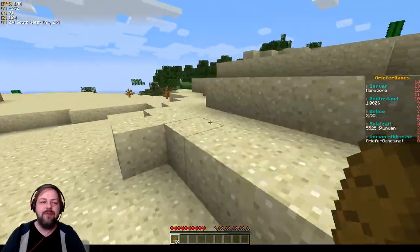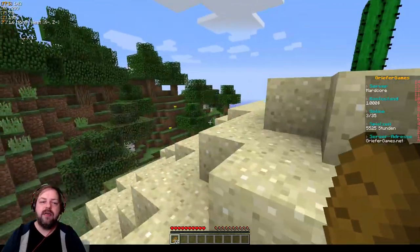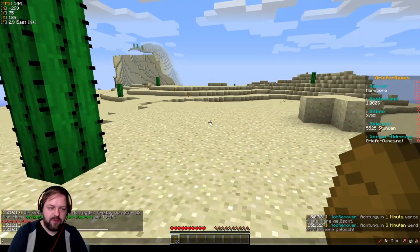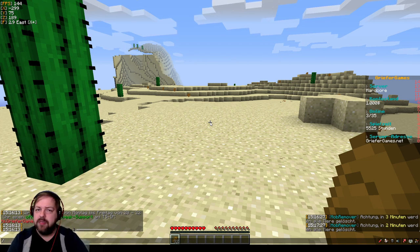An sich hätte der Creeper mich schütten müssen, wenn ich raus gewesen wäre. Alle modernen Dinge funktionieren hier auch nicht. Das ist einfach Standard Minecraft und auch eine echt lustige Sache. Wenn man da gerade mal Bock drauf hat und die Schnauze von CityBuild voll hat – weil man gerade gescamt wurde oder aus Versehen sein Haus in Luft gejagt hat – dann kann man einfach mal hier rüberkommen und ein bisschen Hardcore spielen, sich wieder abregen.